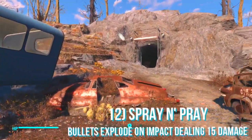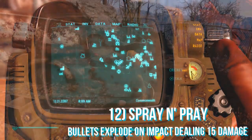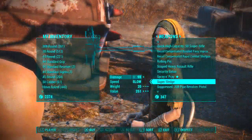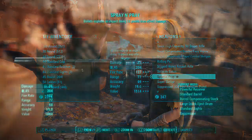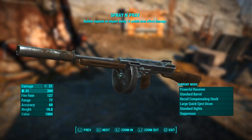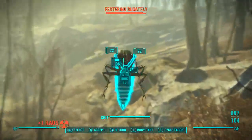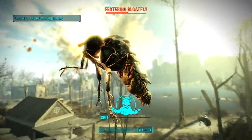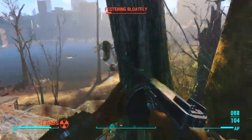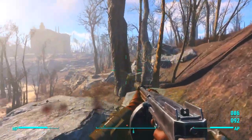Next up we have the Spray and Prey weapon and the perk on this is that bullets explode on impact dealing 15 damage per bullet. This weapon is also located at Vault 81 but you can buy it from the vendor Cricket who hangs out outside. If she isn't there simply sit and wait a couple of hours until she spawns in. The weapon will cost you around 1500 caps so not too expensive at all. It's a fully auto weapon and pretty nice to obtain. It's pretty cheap and pretty easy to get, and I'd definitely recommend it if you're not a super high level and don't have all the best weapons yet.